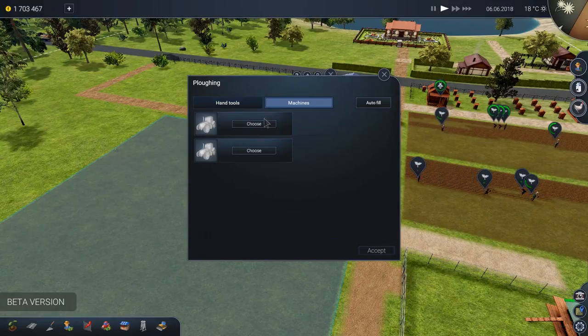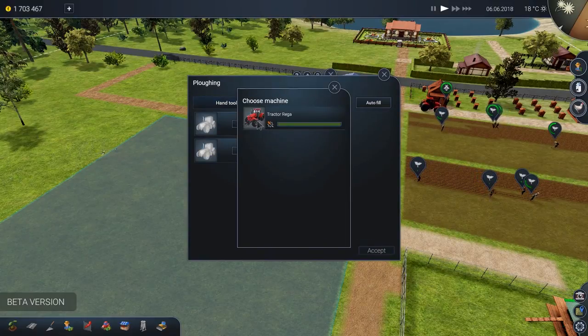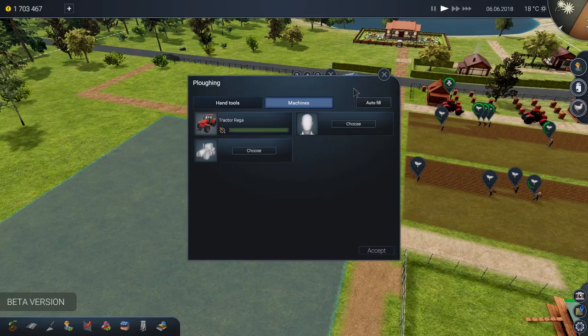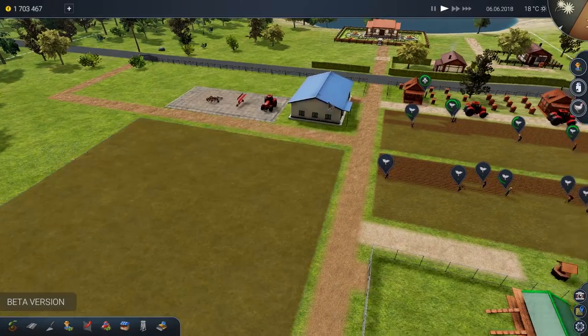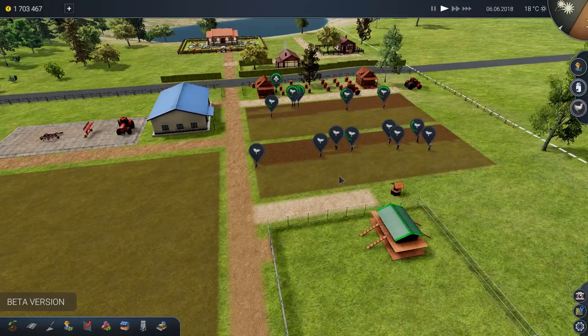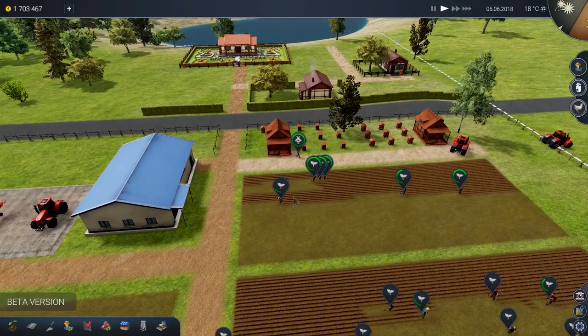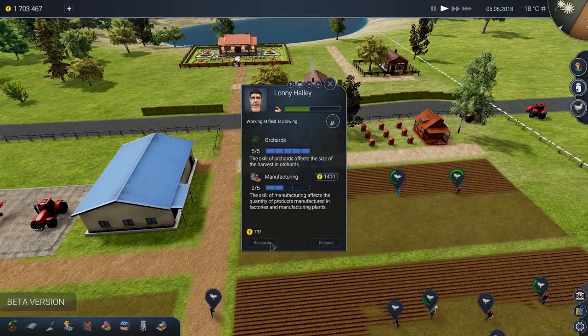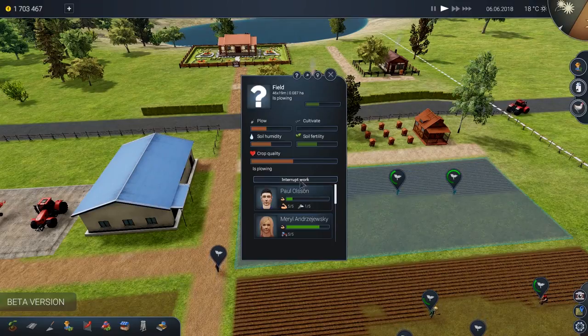Unfortunately, we've got all of our workers working on our fields at the moment. So we'll have to grab somebody and see if we can pull them off to do something else. Let's go ahead and relocate — or release. Go ahead and stop what you're doing. I don't want to interrupt everyone.